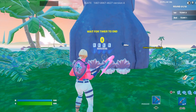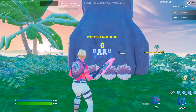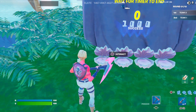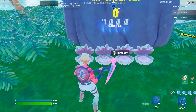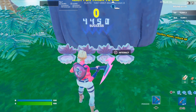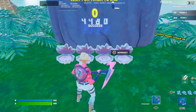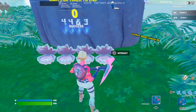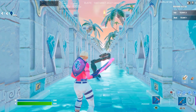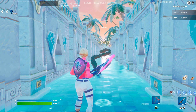Alright, as you guys can tell, the 10-minute counter — or however long it was — has finally reached zero. So we can go ahead and put the code in. The first digit is going to be four, the second one is also going to be four, the third one is going to be eight, and the last one is going to be four. Once you guys have the code 4484, go ahead and look to the right, confirm that, and you guys will be teleported to a room that looks just like this.